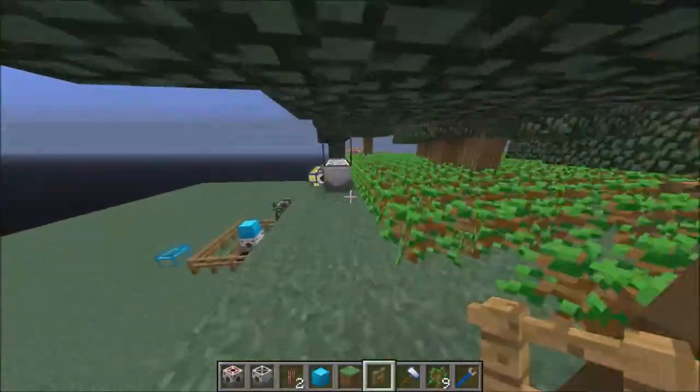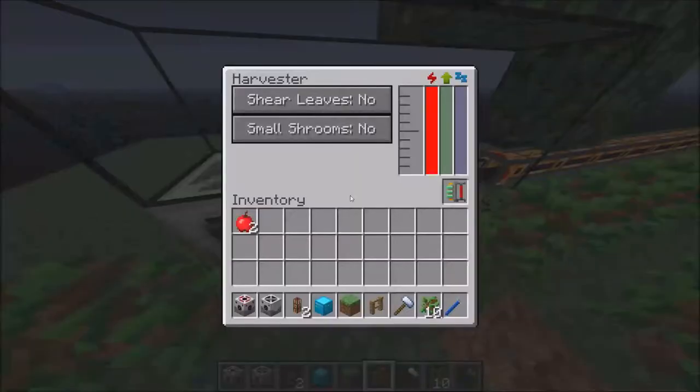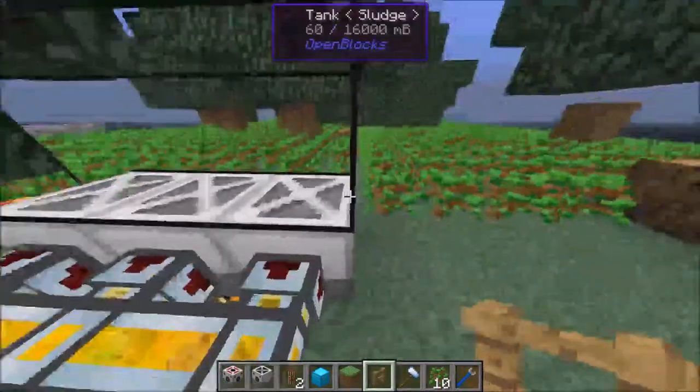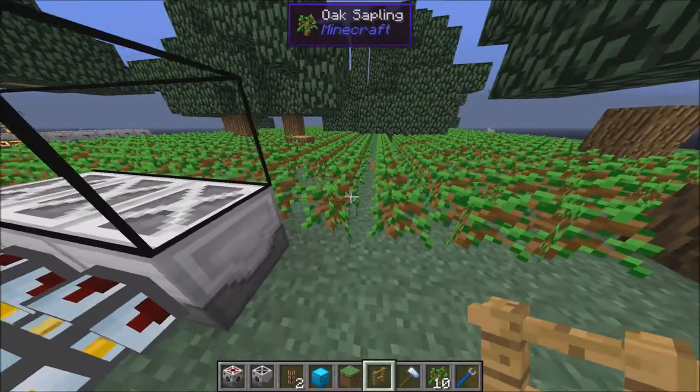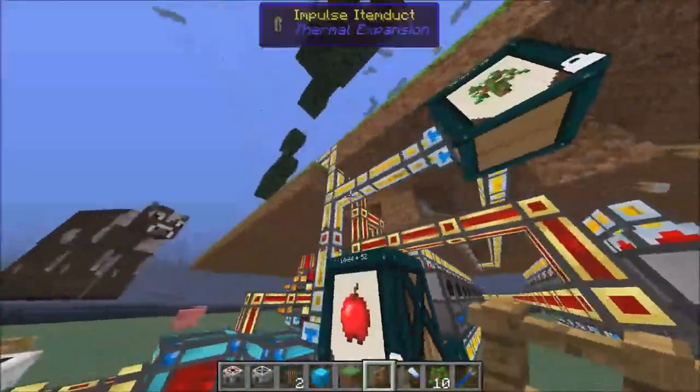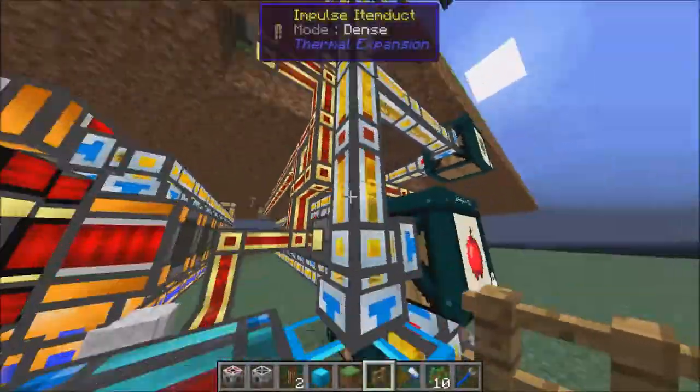You need to have your harvester lined up with your planter. Make sure you put upgrades in it. I have three harvesters here because it chops down trees faster with more harvesters. You also need to power your harvester and your planter, which I'm doing with these energy conduits.